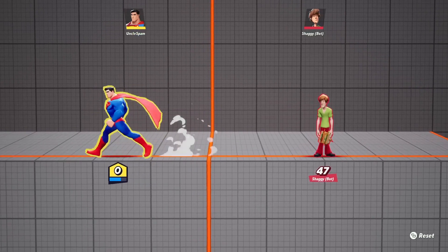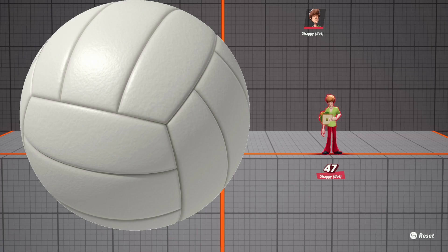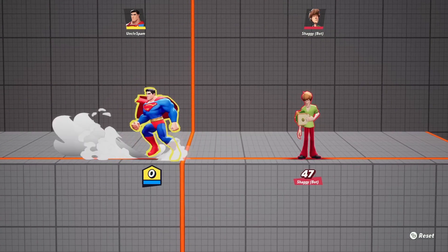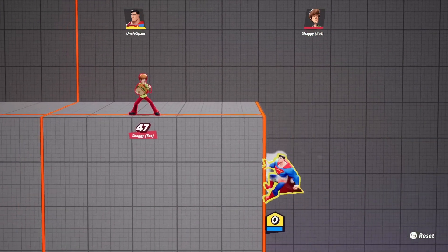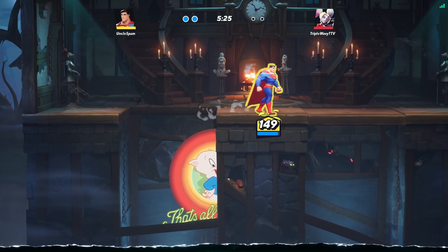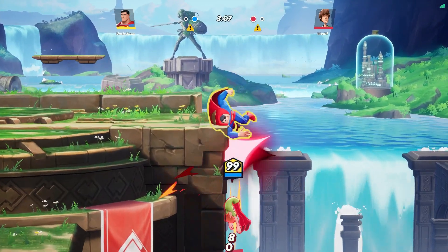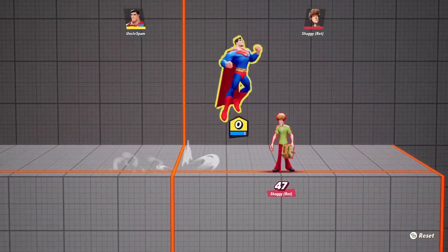Never try to catch someone during their move, because the hitboxes in this game are like bowling balls or beach balls — they're crazy. You want to catch them at the beginning or the end. Also, do not be afraid to just grab someone who's trying to edge guard you and throw them down. I wouldn't call this edge guarding — maybe 'reverse edge guarding' — but keep it in your arsenal.